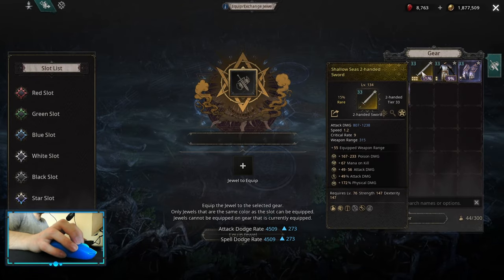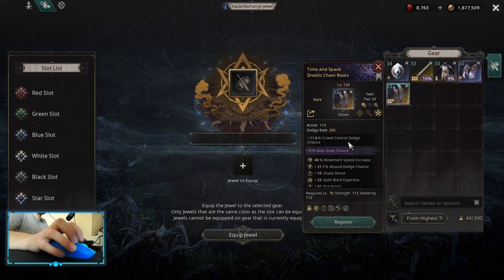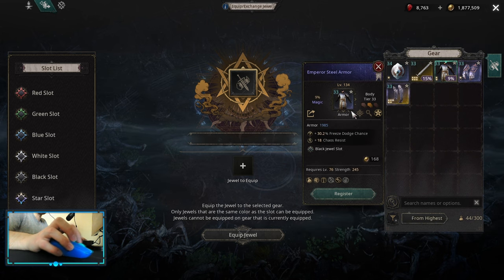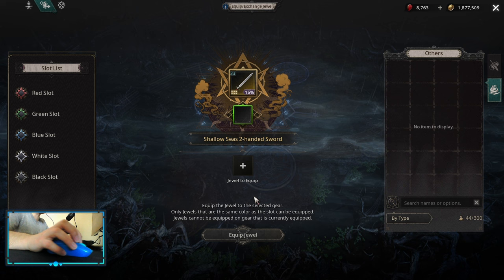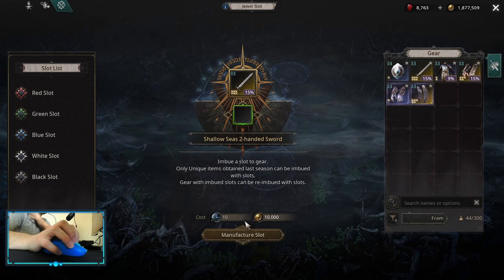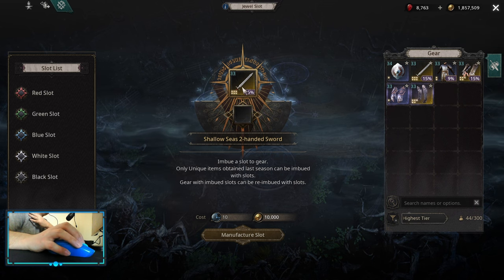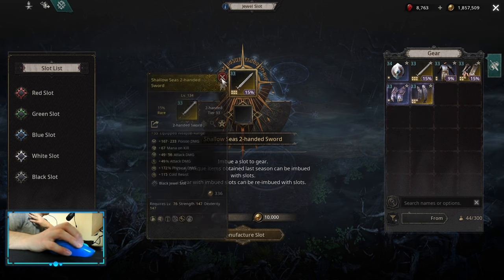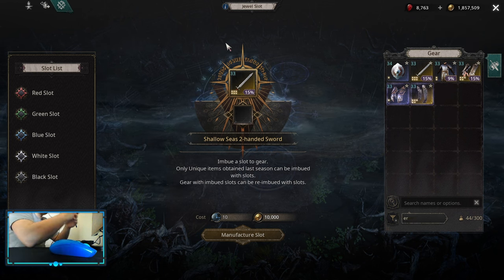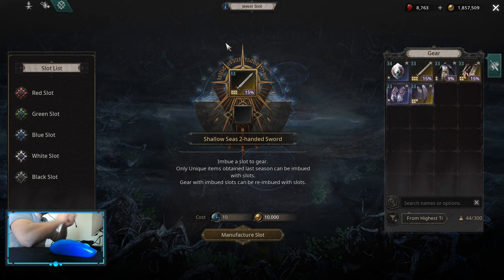Another thing to note: you can add sockets to an item. You can keep rolling until you get the socket color you want, but it's kind of expensive so be careful. Here are black jewel sockets as an example.